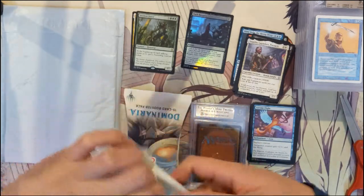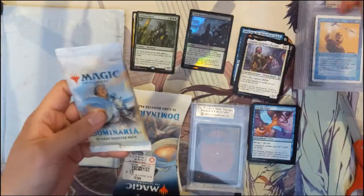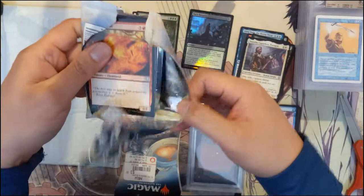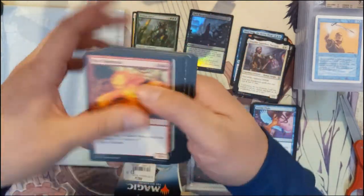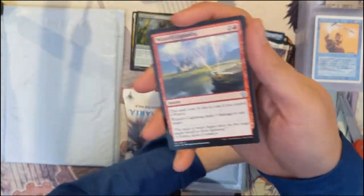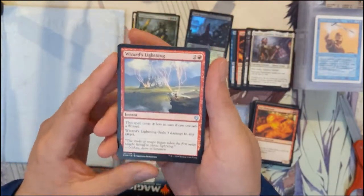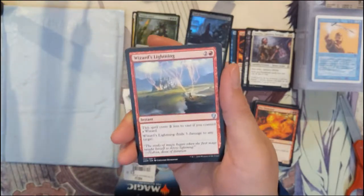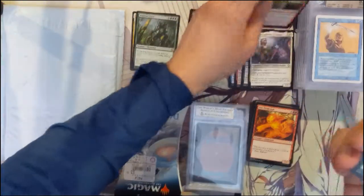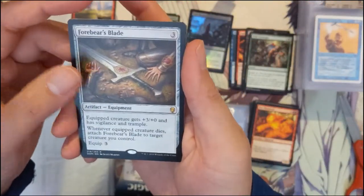The two franchises have kind of deviated when it comes to graded cards. Even for Pokémon, I feel like the BGS 10 requires the card to be in better condition compared to PSA, so a BGS 10 is harder to attain. Anyway — Wizard's Lightning, a nice hit, very strong card — I should put this off to the side — Wild Onslaught, and then Forebear's Blade.